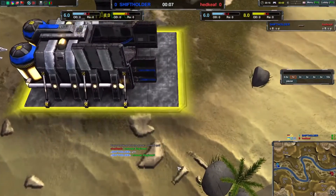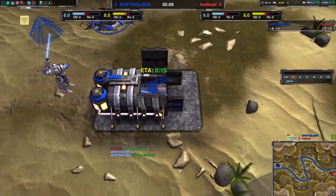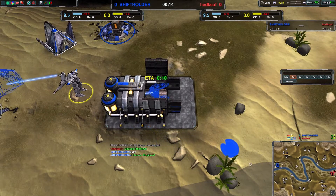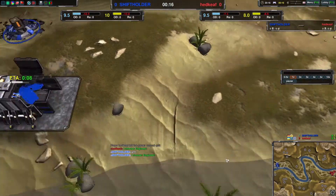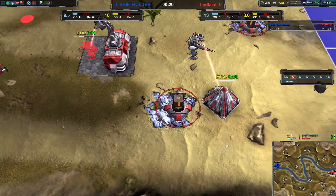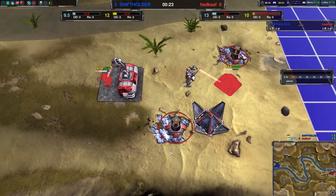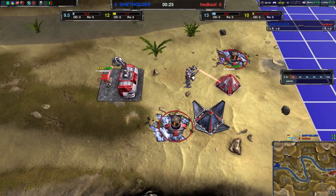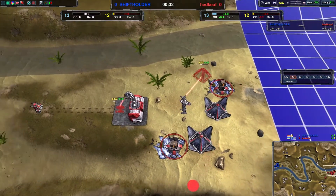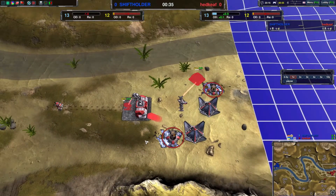Welcome to a zero kick cost matchup: in the blue with cloak bots it's Shift Holder, and in the red with amp bots it's Hat Keith. This does not seem to be very fair — one of these players has a way higher win chance compared to the other one, but I just want to cast this because they're players we don't often see.